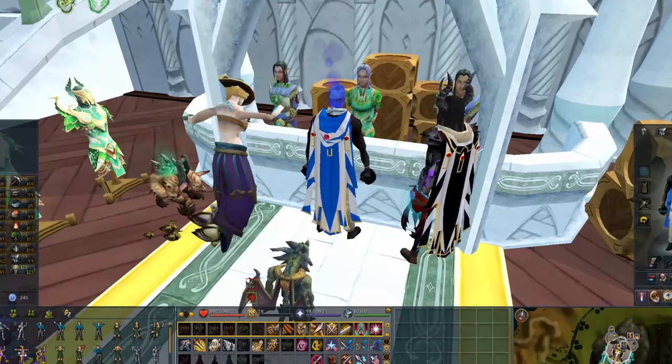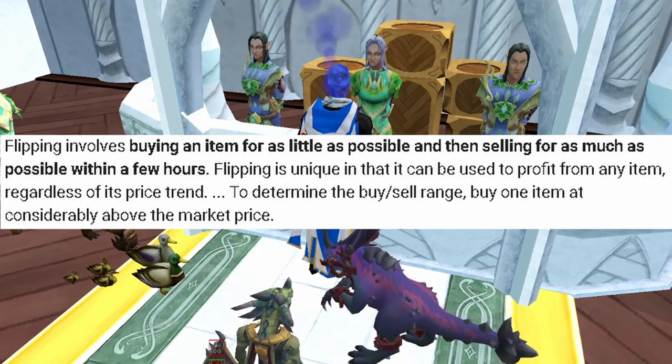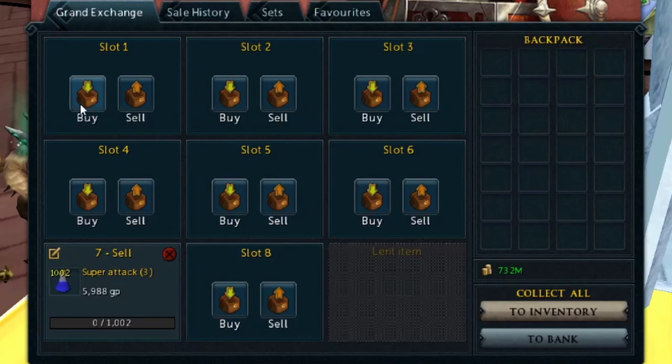Let's get into it. A quick explanation on what flipping is — other people like to call it merching. It's basically when you buy items from the GE for a lower value and sell them for a greater value, and the margin for that item is the profit you'll be making. You want to find items with the greatest margin and a large buy limit so you can profit the most.